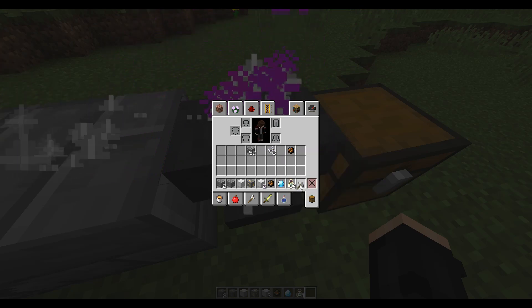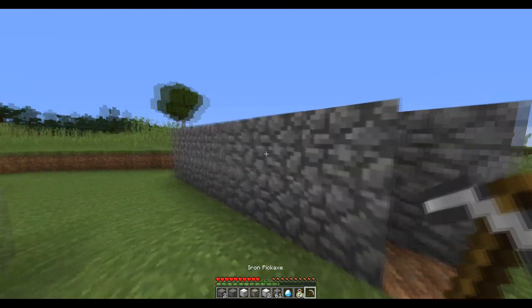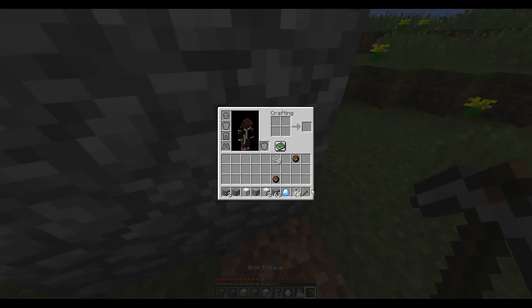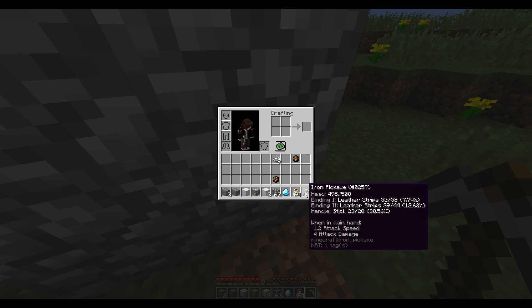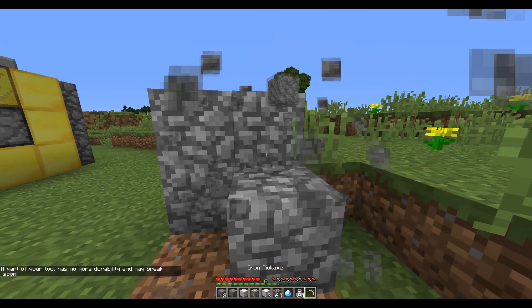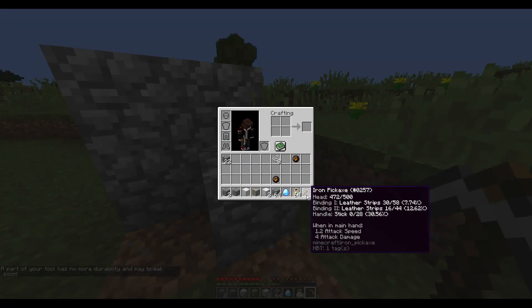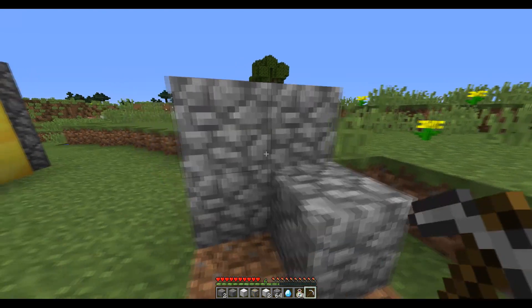Now as we mine using the tool we just made — I've quickly made some cobblestone to mine. You'll see the durability of the tool starts to go down. Every block mined, each durability of the different parts decreases. The main durability of the iron pickaxe no longer goes down because it's handled using these individual items. The stick is currently at one durability, so one more block break will take it to zero. And it now says: part of the tool has no more durability and may break soon. The stick now has zero durability and a break chance of 30%.